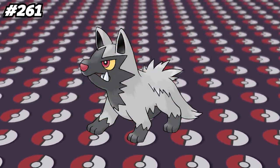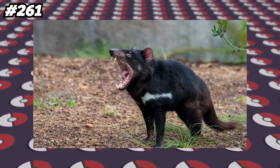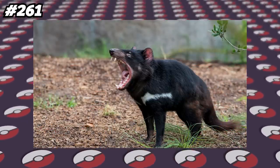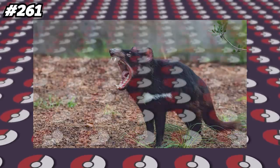Mega Swampert is the only Pokemon with a base stat total of exactly 635. Poochyena is based partly off of a wolf and a hyena, hence the name Poochyena, but it also resembles Tasmanian Devils, which are a real thing, due to Poochyena's size and constant biting that is similar to that of the Tasmanian Devil.